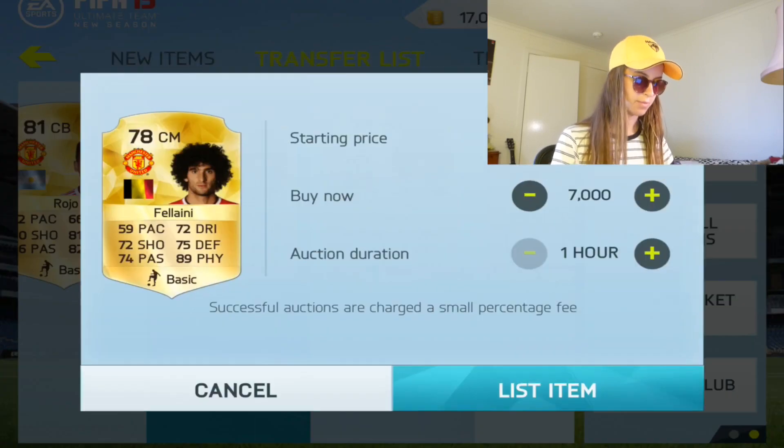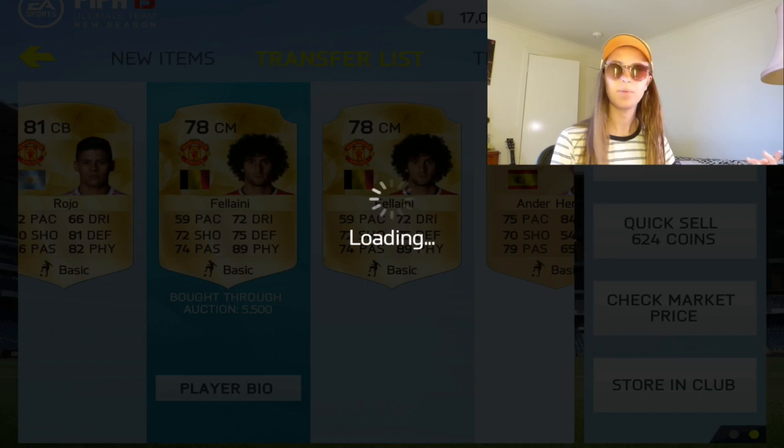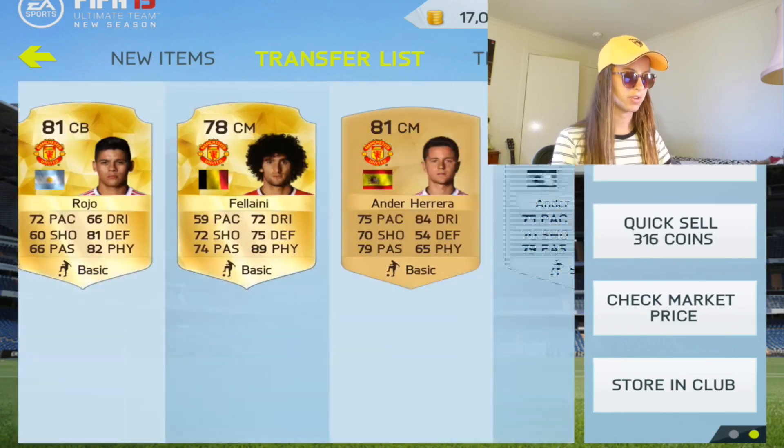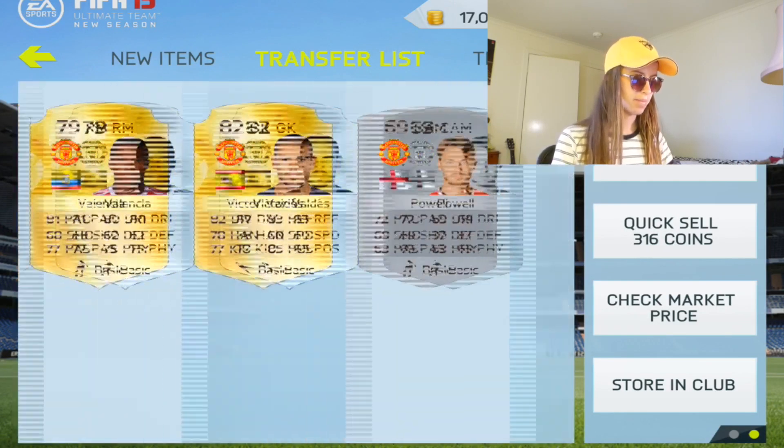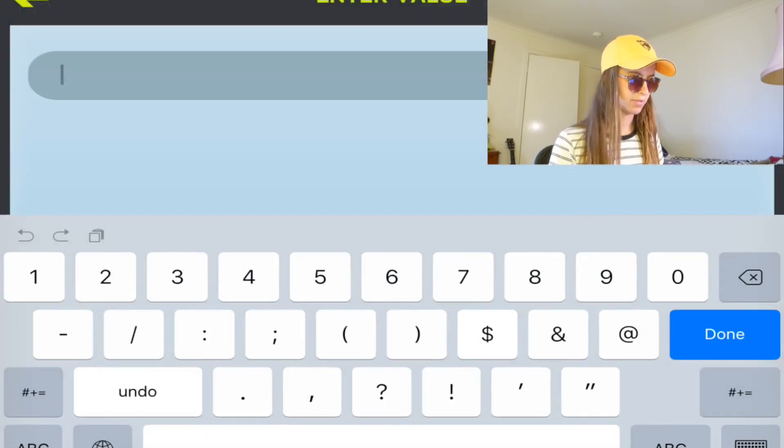Fellaini right here — picked him up for 5.5k and he's going for 7.9k, so that is a nice profit. Basically guys, you just want to snipe Manchester United players. I've listed a few up right there. One of the good ones is Victor Valdez here — I picked him up for 6k and he's going on for 10k. That was a pretty sweet profit.